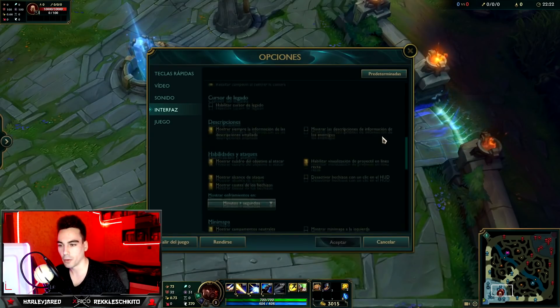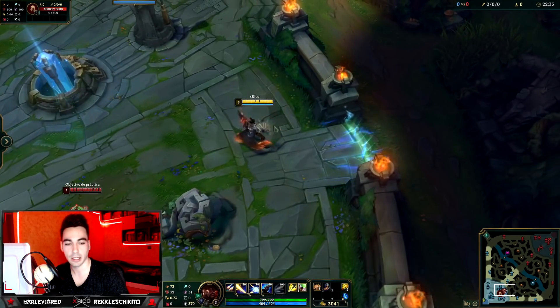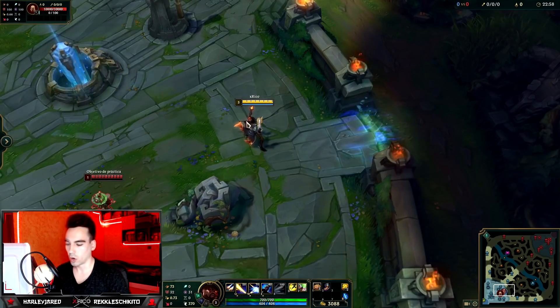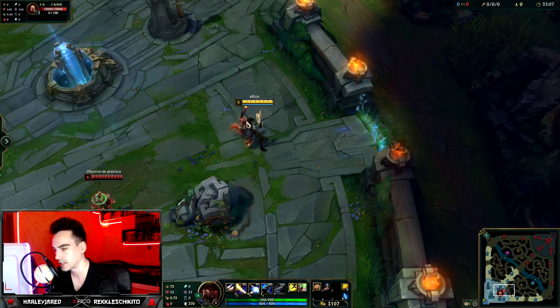To highlight your champion when centering the camera: go to Interface and enable 'highlight champion when centering camera'. If you have low FPS, leave it unchecked. For activating the FPS and MS display, use Ctrl+F to toggle it on and off.